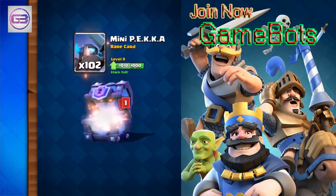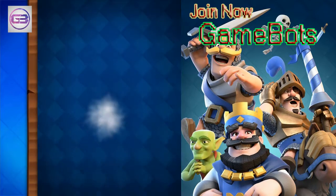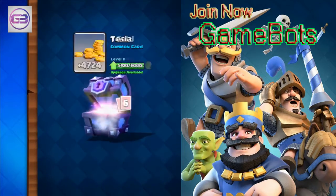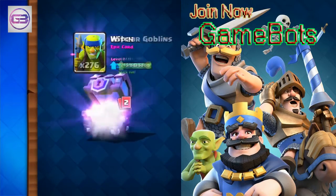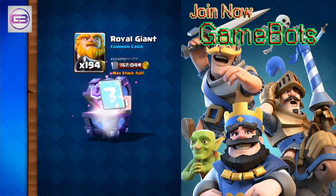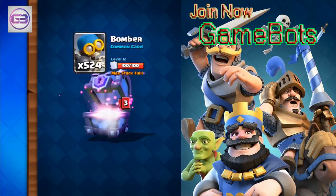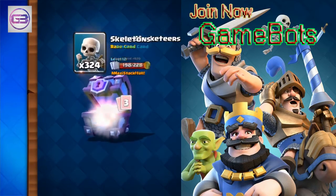50,000 gems still remaining. Some Witch — can we get that Ice Wizard to level four? That would be clutch. Not from a magical or super magical this time. Some Mirror. 30,000 gems. I think at this point we've used 500,000 total, so let me do some upgrades. Minions upgraded. Let me check all the epics: Zap, Hog Rider, Inferno Tower — all good to upgrade.